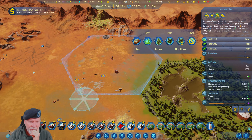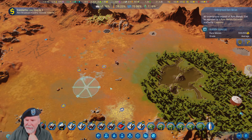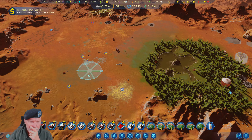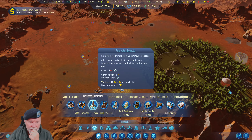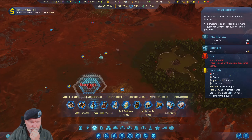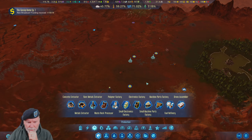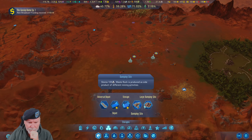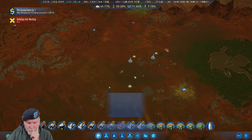I need 20 for that, so I'll revisit that in a second. Do I mine this while I can? Maybe. Let's throw down a rare metals extractor here. Put the waste rock down here for now. We'll put another one down there. We'll put in some power between them.